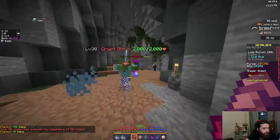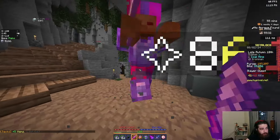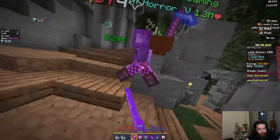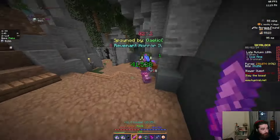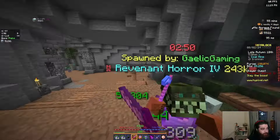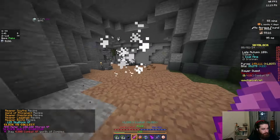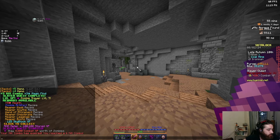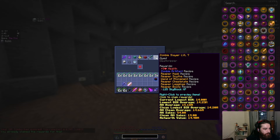Two and a half hours ago, I opened this lobby to notice I'm the only person here, so I did what every Skyblock player would do — I ran to the crypts to do my Rev Slayer and proceeded to do 84 Rev Slayer T4 bosses. This should be the last Rev Boss I need to kill to get Rev T7. And now I can finally actually drop the Scythe Blade. Zombie Slayer 7.